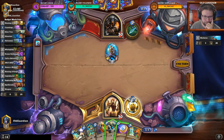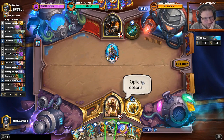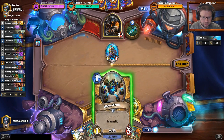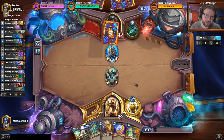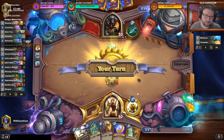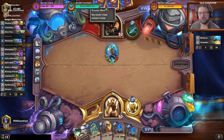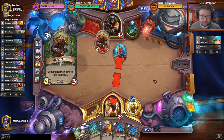Mech Hunter — this is going to be tricky. Do you think Respite is worth playing now? Probably not. I think I can just go in with the Glowtron. I was contemplating coining the Upgradeable Framebot because then I could magnetize the Glowtron on it if needed. Neither way would have worked it seems — and that's pretty annoying because it's Poisonous. I probably have to coin the Call to Adventure and hope that I can hit my Skaterbot from this, because at 3 mana he might not be able to magnetize more stuff and then I can trade that away.